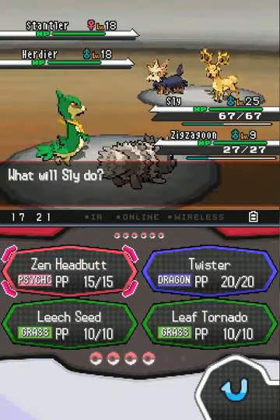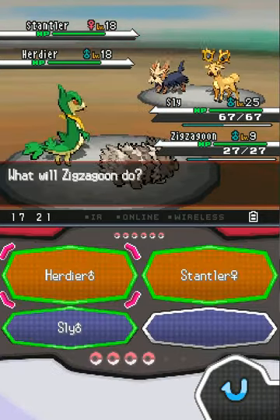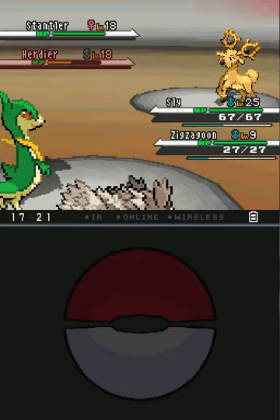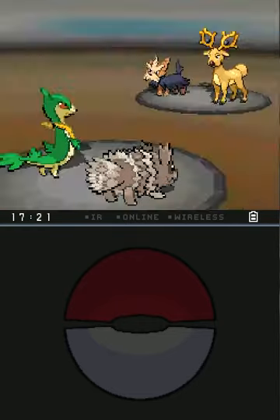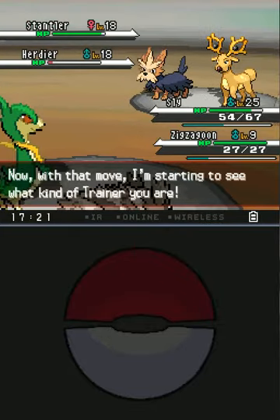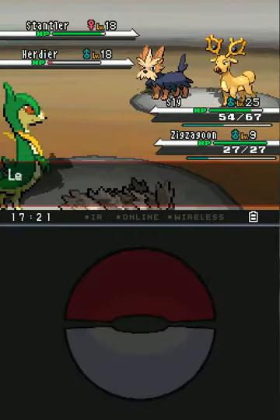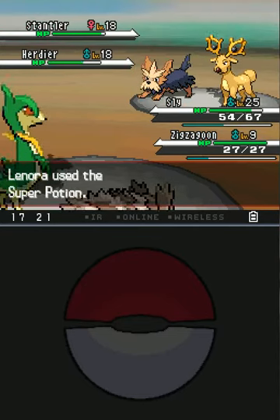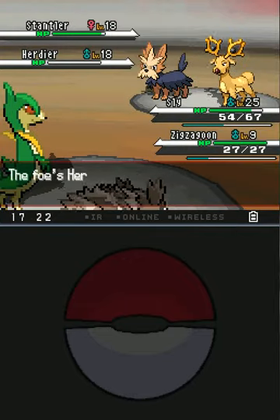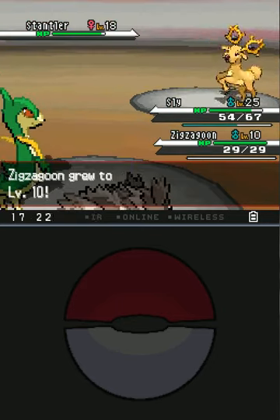And then I have this little Zigzagoon along because he has Pickup. So right now I have a Snivy who's at plus two. Snivy here has Zen Headbutt, which is a moveset change — I think that's pretty cool. And you'll see I actually have a second actual member of my party, but I didn't want their attack to be double lowered. So instead I have my little Pickup Zigzagoon here.